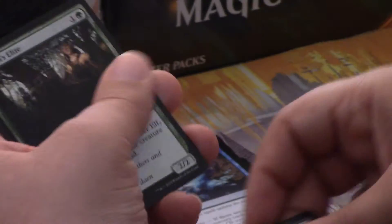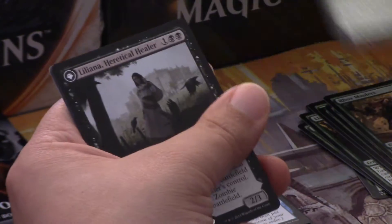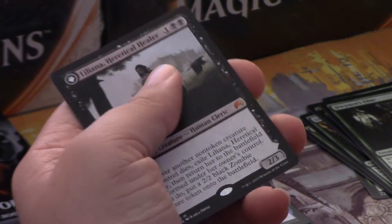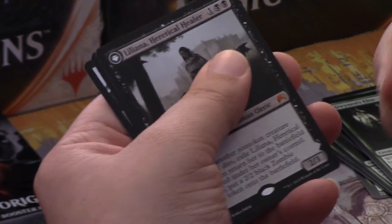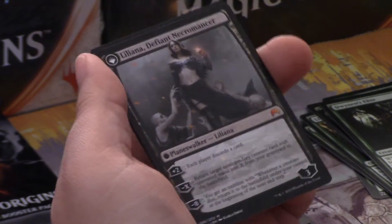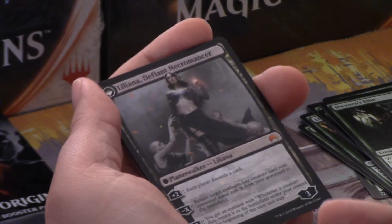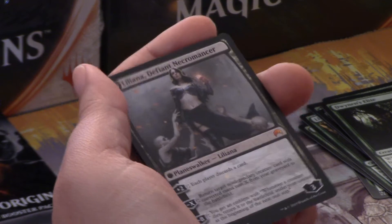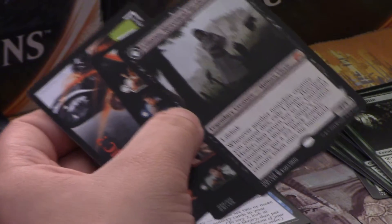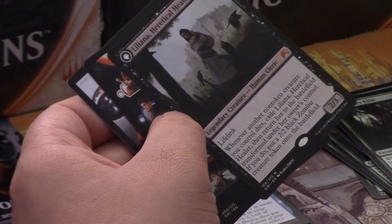Fleshbag Marauder. Dwynen's Elite. And then our rare or mythic is Liliana Heretical Healer. That's so cool — that is my first Liliana of the set so far. Flips into Liliana Defiant Necromancer — Planeswalker, Mythic. That's awesome. I'm glad I didn't open this at pre-release because I don't know how good the rest of the black is in this pack, but I just got a Liliana Planeswalker. That's really, really cool.